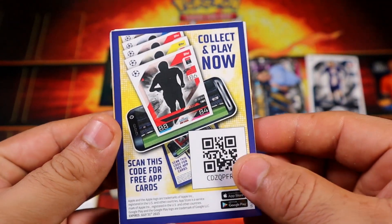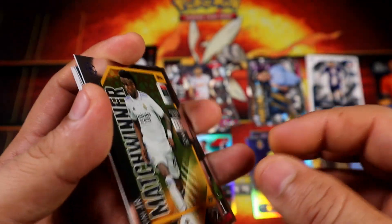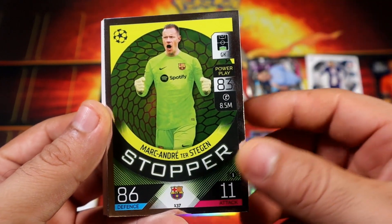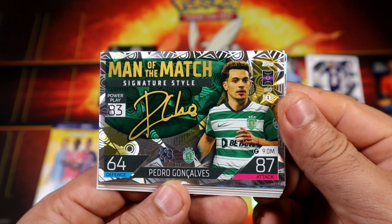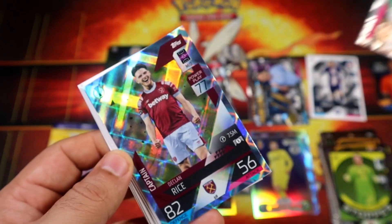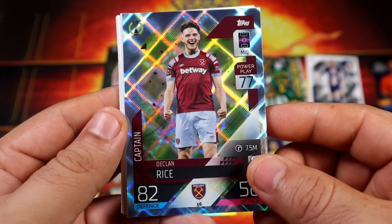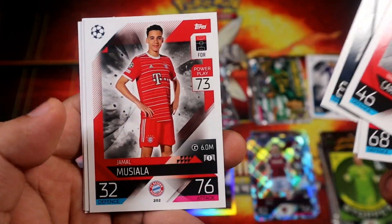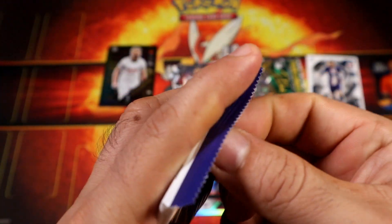Let's see what we get out of the base packs. These cards are all over the place. We have some foil cards — Vini, okay, that's not a bad start. Man of the Match — Gon Calves I believe. We have a Crystal Rice — I'll take that, not too bad. Ramos as well. Not too bad of a base pack.